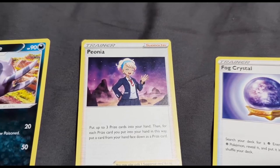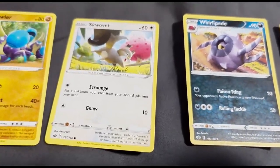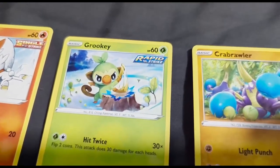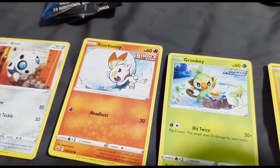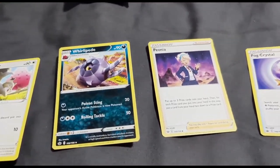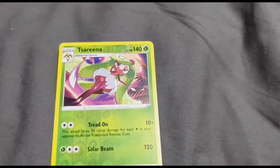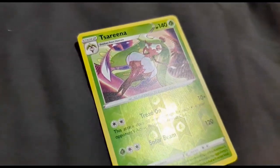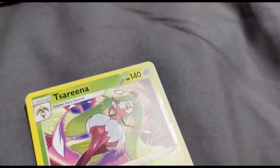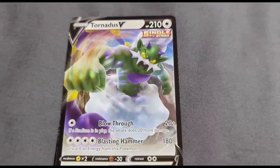Unless it's like Peonia? Maybe. Whirlipede, Squawkabilly, Crabrawler, Croagunk — oh, very nice, look at him. Scorbunny, Arcanine. Oh no, it's the same thing again — where are the special cards? Well, here we are: Serena — very nice. You can kind of see it. I think it really works. And that shiny last card: Tornadus V.